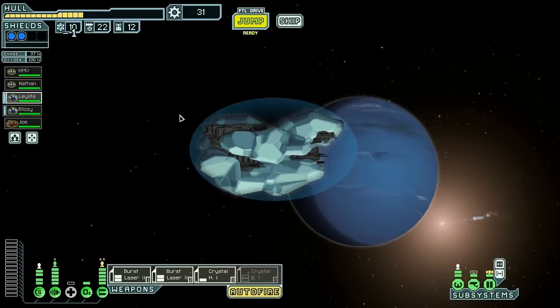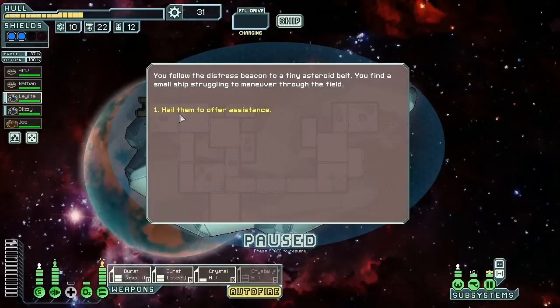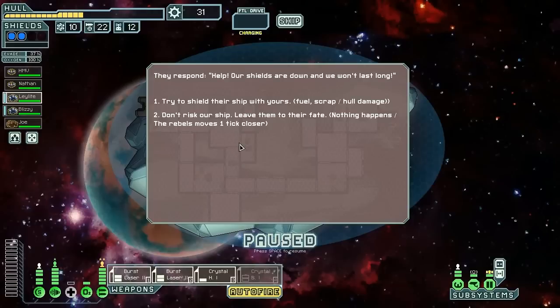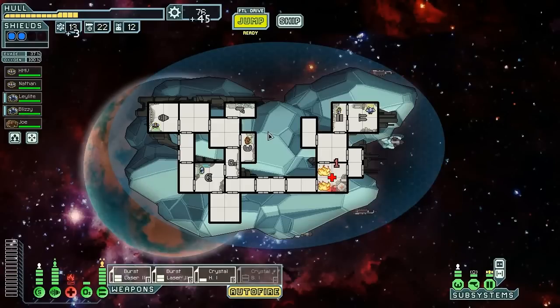Okay, distress call — let's go ahead and go to it, why not. Who knows what they could require. Let's go ahead and try to shield their ship with ours. One damage — that's pretty good for one damage. I will happily accept that. Of course we gotta fix the med bay. Two of you get down there — yeah you guys can do it by yourselves. We have 76 scrap.